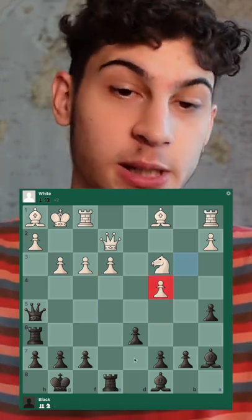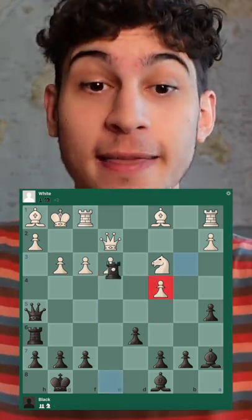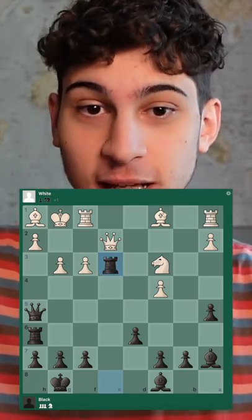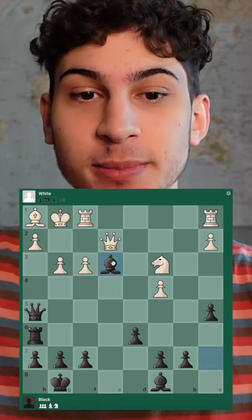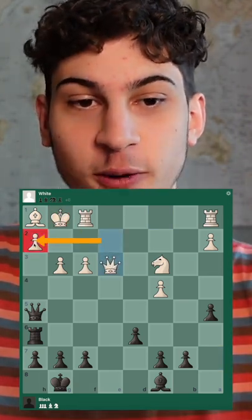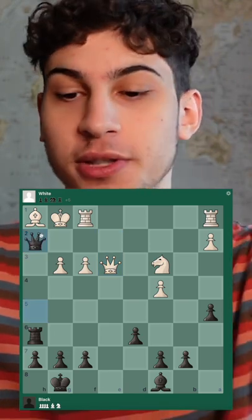After b takes, which would be a horrible and very losing move, now rook takes e3. Why rook takes first? Because you want your landing piece to be the bishop — check on the king. And if the queen takes, she is overloaded, and we would take on h2 with checkmate.